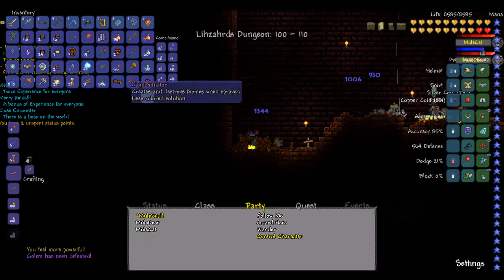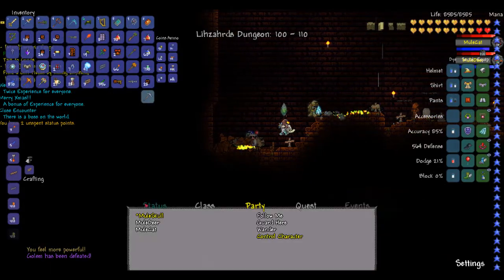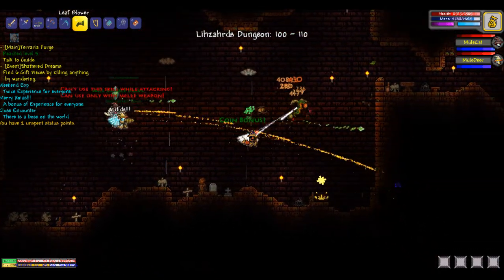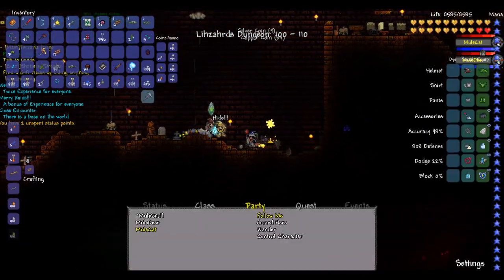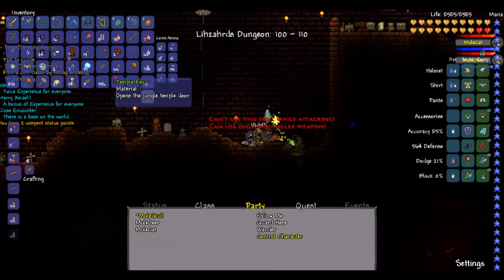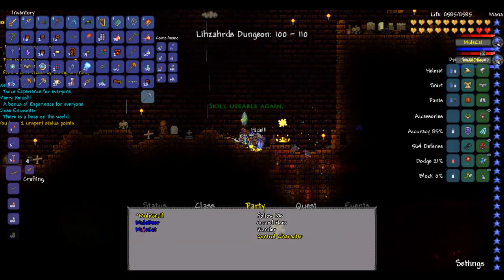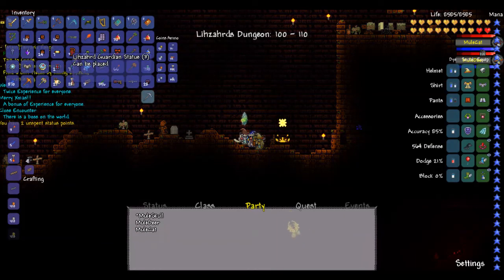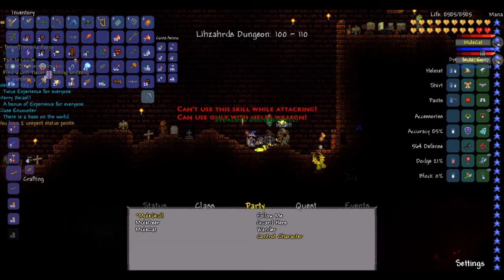Beetlehusk. Picksaw. Alright. We got multiple picksaws and people still got inventory space, so I say we farm it again. Those beetle husks will come in handy — we can get a really good melee set out of that.